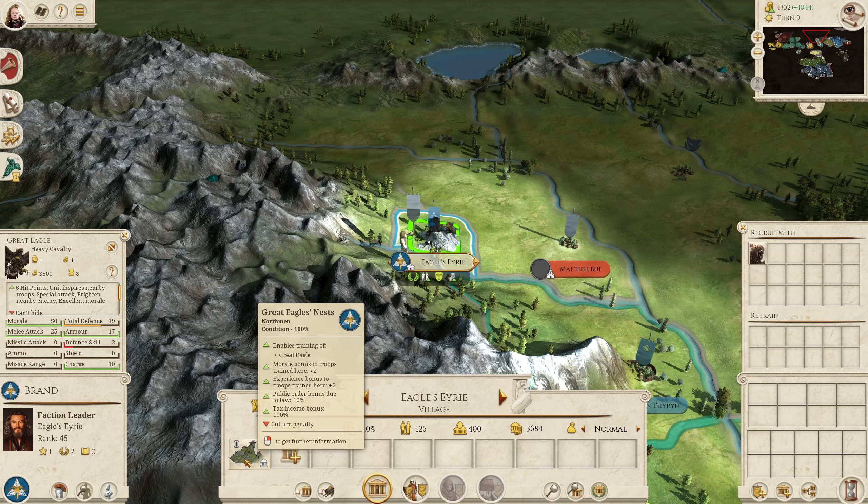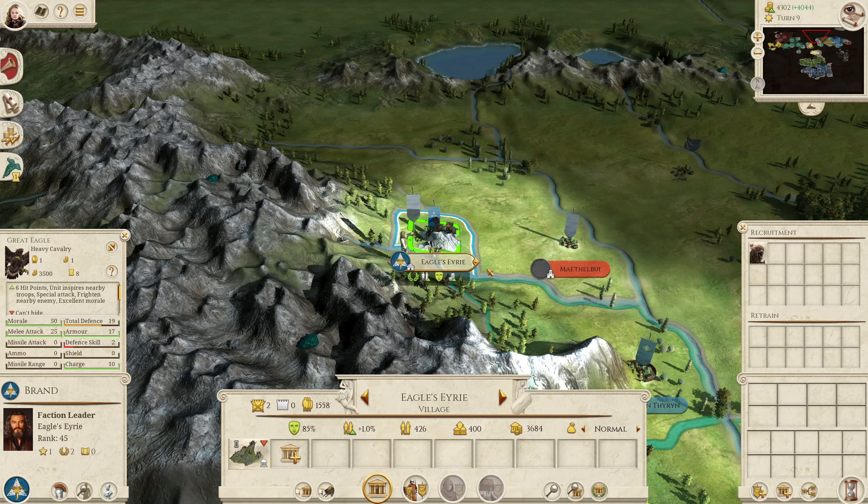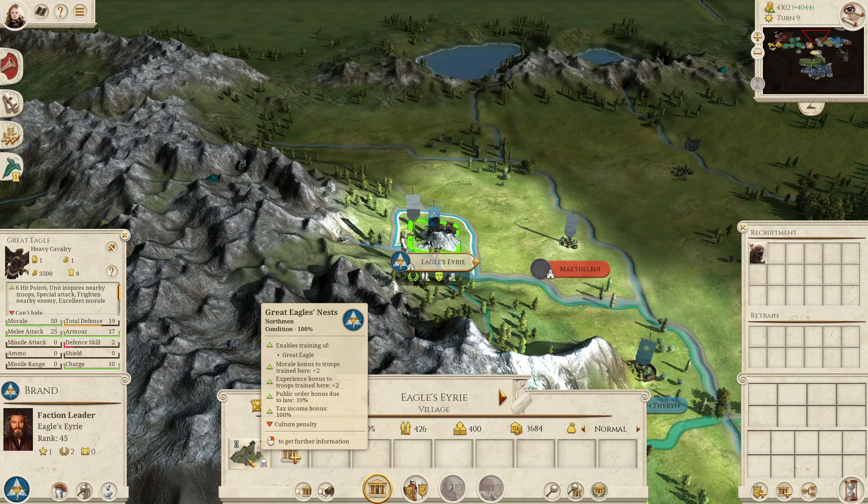The way this works is that the settlement doesn't actually start with the Eagles' Nest — it is auto-constructed on turn two. So if you do manage to take this before turn two and you don't see the building, don't panic, because it will just auto-construct anyway.